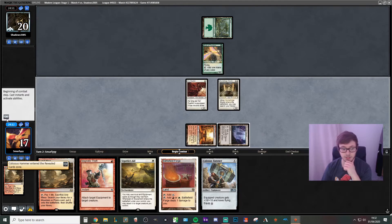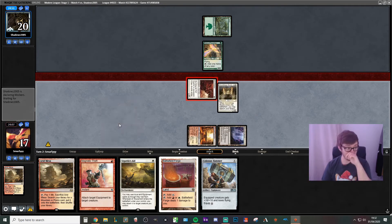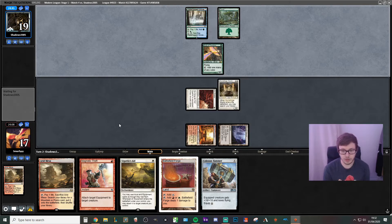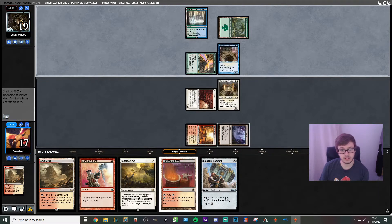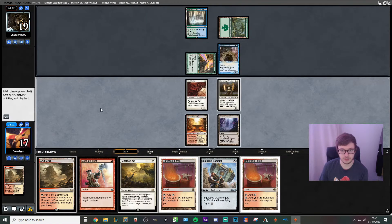We might as well get them for one — it's not gonna make much of a difference, but we might as well take it worse case there, in case our opponent gets some blockers and we get some sort of trampling damage somehow. Our opponent's got three mana — oh, so we're against Infect.